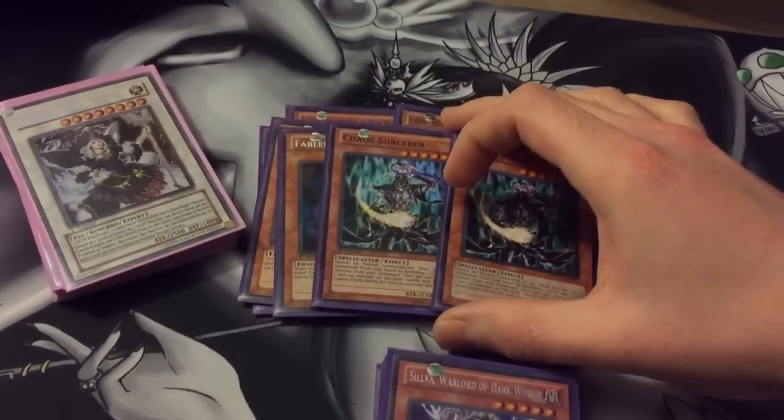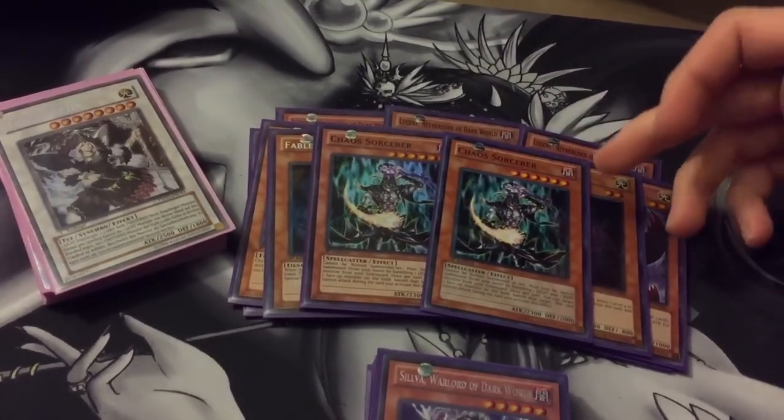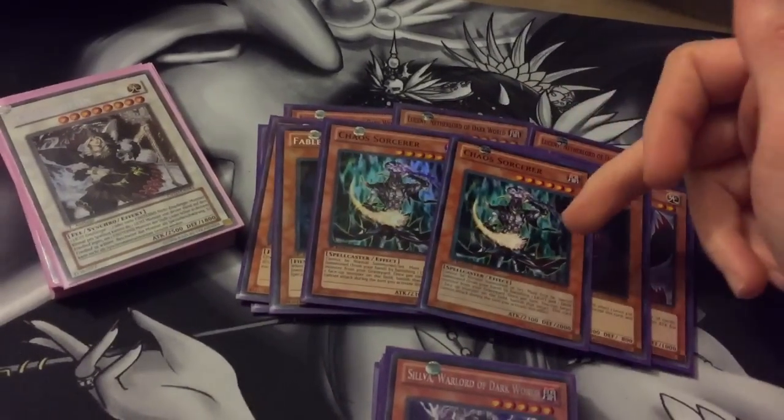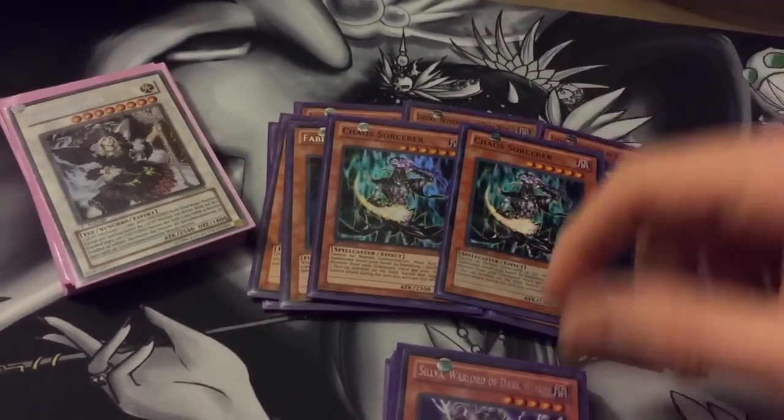Then two Chaos Sorcerer. Chaos Sorcerer is very good in this build just because there's lots of lights and darks, and he's semi-nomi, so after you successfully special summon him with his effect, you can use Chaos Goddess to pull him back out again.